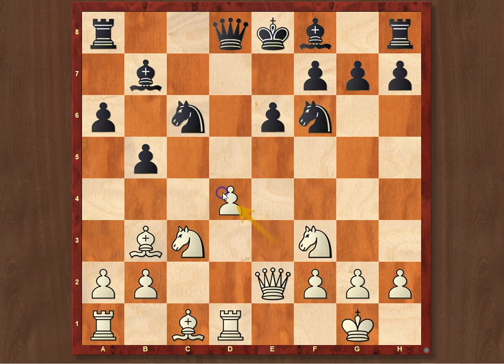After Bb7 and e takes d4, we finally arrive at a pretty standard structure where White has an isolated pawn.